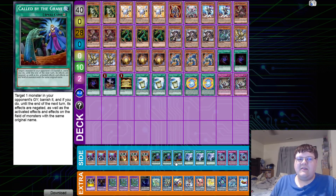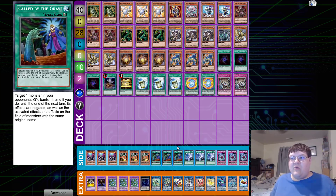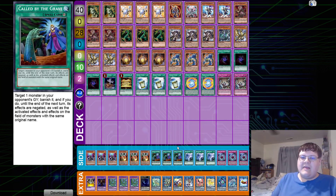One side note: he said he wanted to take out the Called by the Grave and start playing Denko Sekka, because literally there's nothing scarier to a back row deck than watching Denko Sekka rip out cards from your opponent and put them in such a bad position that they're like, 'What do I do? I'm losing at this point.' I feel it — I do like that consideration for the side.